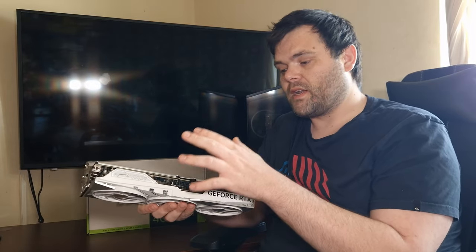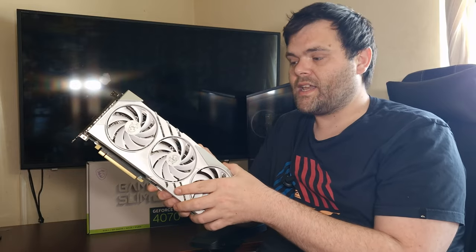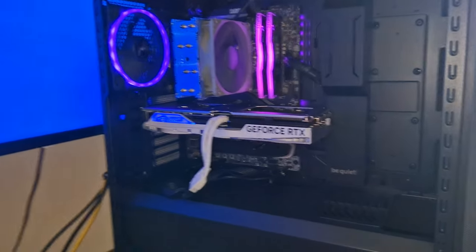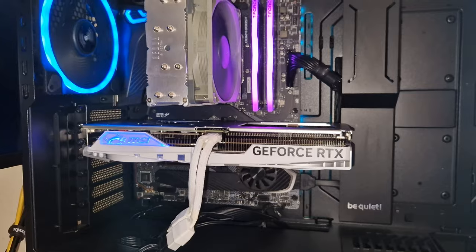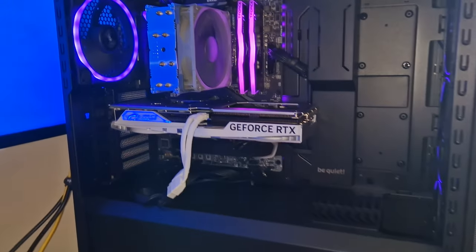I didn't see the point in changing the power supply from the test bench since the card is going back to MSI. The test system I used was a Ryzen 9 5900X with 16 GB of DDR4 RAM from Team Group, a 500 GB Sabrent NVMe drive for Windows, and a 1 TB Team Group SSD. The motherboard is the MSI X570 Carbon Pro Wi-Fi, housed in the be quiet! 800 DX case with be quiet! fans and a 650-watt be quiet! power supply.